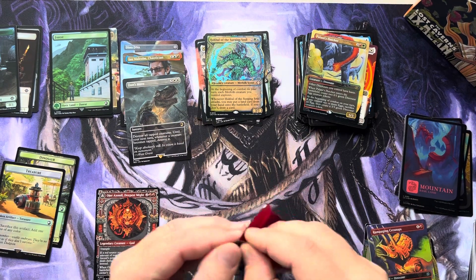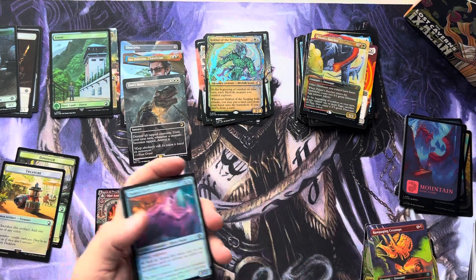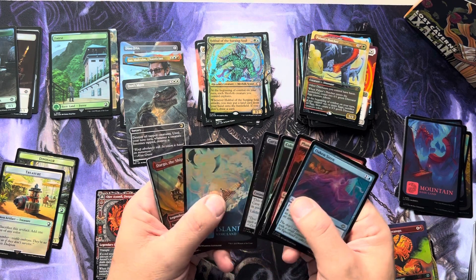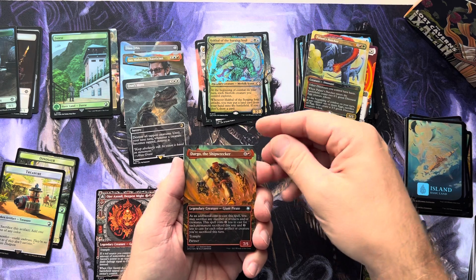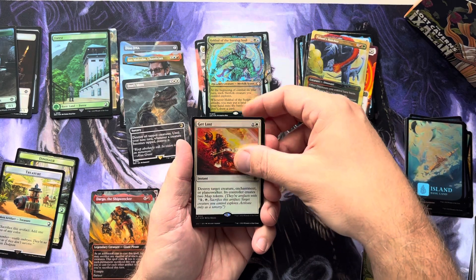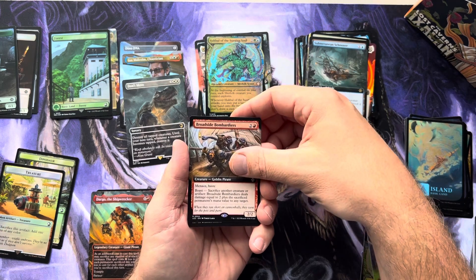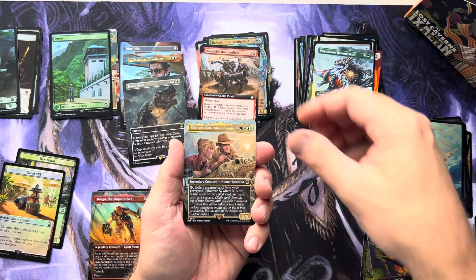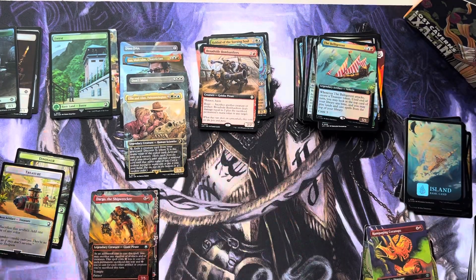I think this one will have my last regular Jurassic Park card. Hey, there's a good Special Guest guy — we have yet to see him yet. That's actually a good one — Dargo the Shipwrecker, so he's going to come out. Ooh, there's Get Lost — beautiful foil, devastating card for two mana. Subterranean Schooner. Broadside Bombardeers, this card's taken off as of late. The Pugnacious Hammer Skull. Ellie and Alan — there we go. And the Belligerent.